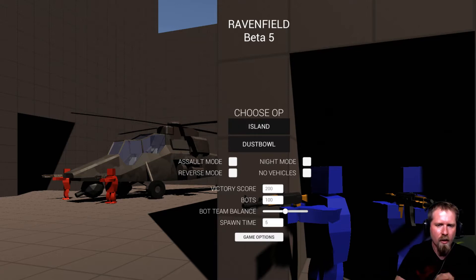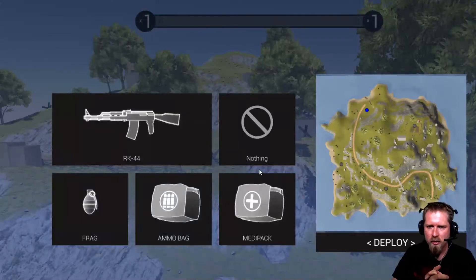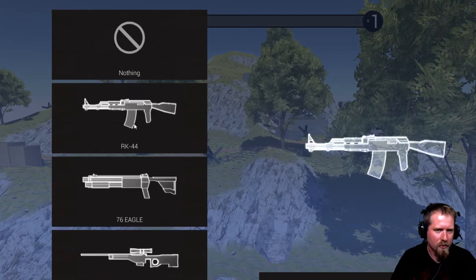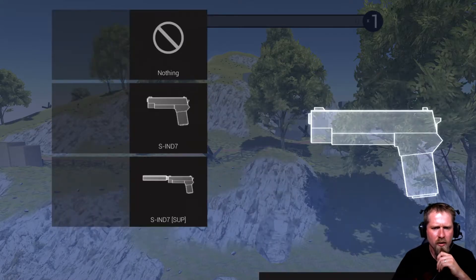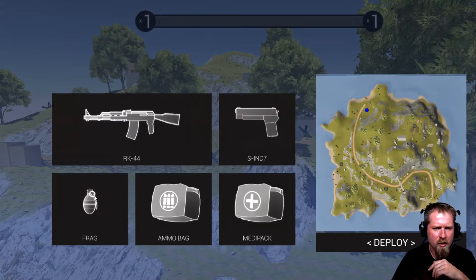I'm going to jump straight into the island map — it's a bit smaller. There's also a desert map, which is like a massive open desert with rocky hills and little towns and stuff. You can select different guns — I'm going to stick with the AK, or something like it. You've got secondary guns like pistols, frag grenades, mini packs, ammo bags, that sort of stuff.